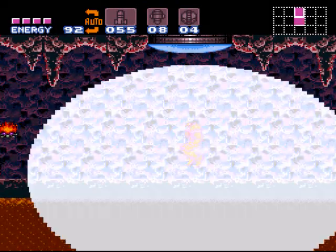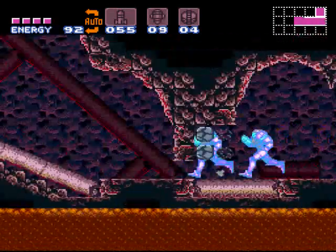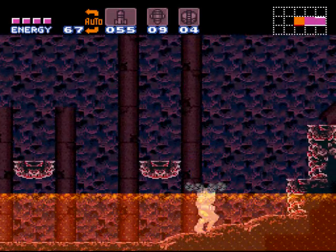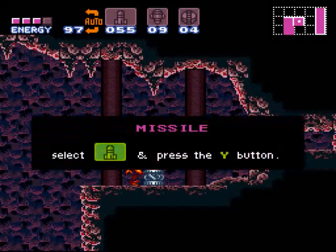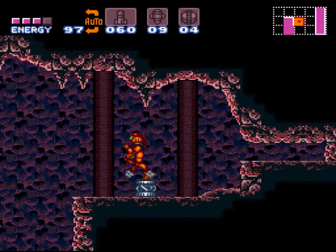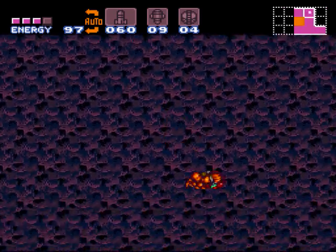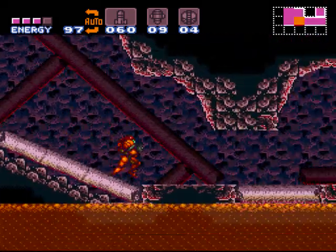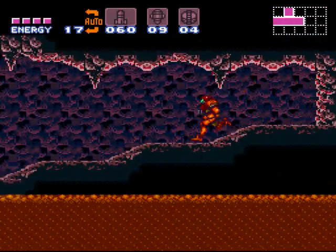There are a couple things to do in this room. First things first — I do this a little differently than some other people do. If you want to jump down here, shine spark straight up and slide yourself over for missiles. Some people just jump past it and do a shine spark up. It's just easier for me to do it this way, but you can also just jump and shine spark in midair straight up and not get hurt by the lava.